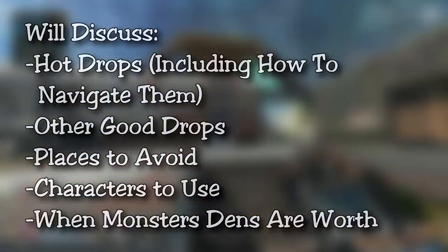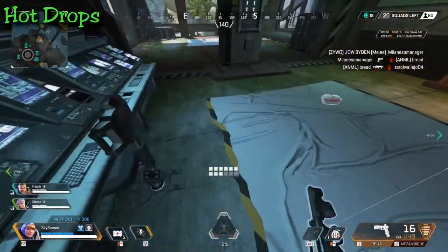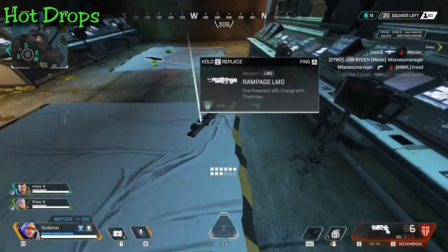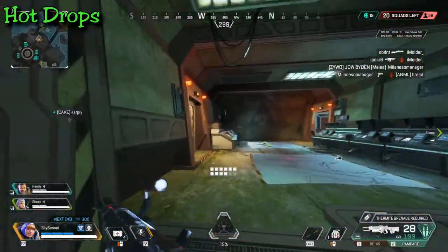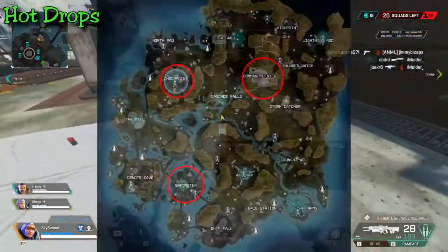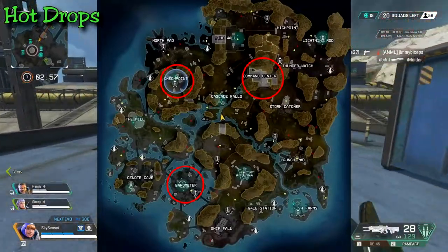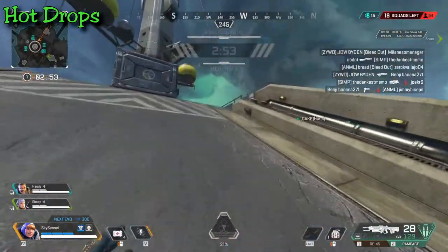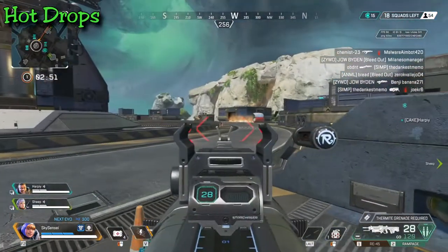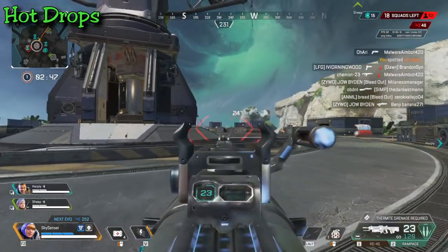Let's start with the hot and cold drop points. From the past week of playing and watching, I have a general idea of good and bad places to drop. If you're looking to get right into the action, Checkpoint, Barometer, and Command Center are the top three places to land. They have great initial fights, great fun, and good loot — you're bound to have a great hot drop experience at any of these three spots.